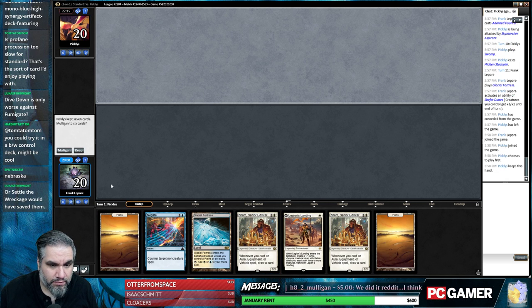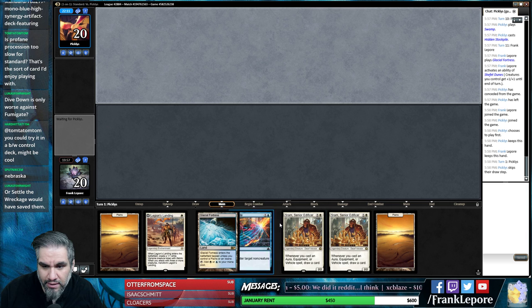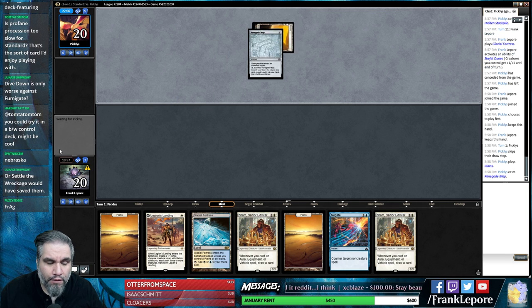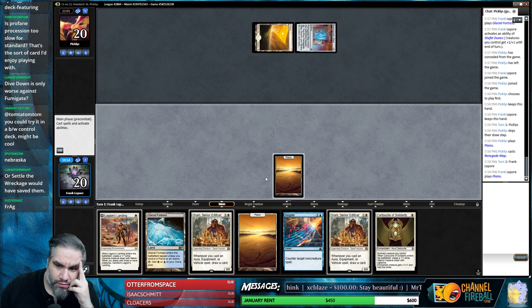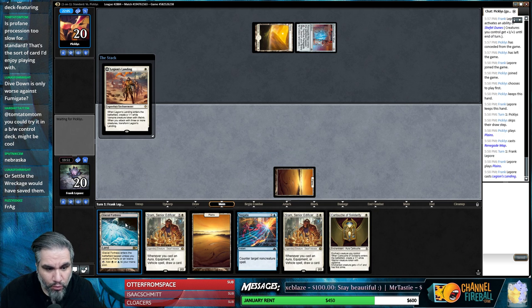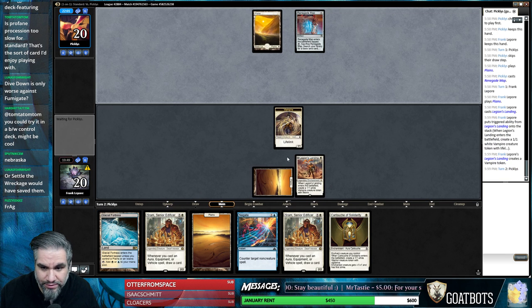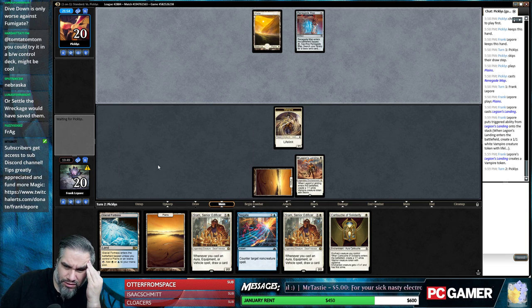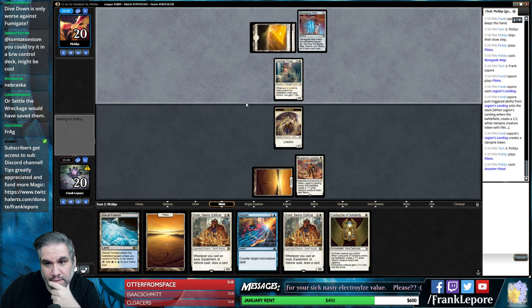This hand seems fine - this guy into this guy. Oh, Fragmentize is good - yeah it actually kills enchantments too, doesn't it? That is a good point. I don't play enough standard, do you see? We're getting back in the habit of playing more standard now - I've taken a break from standard for like a month and a half.